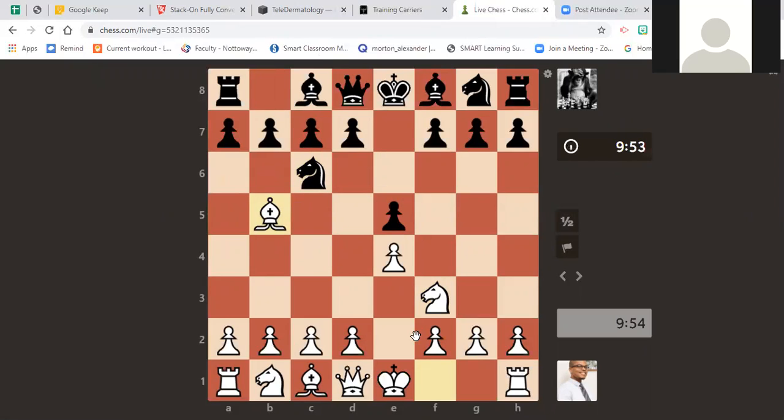Ruy Lopez position. Bishop to b5 attacks the knight and puts pressure on the pawn. Normally you don't take the knight unless you want to go for an exchange variation of the Ruy Lopez — I don't usually do that myself, I usually castle. If knight here, I'll protect the pawn. If pawn here, I'll push — takes takes with the queen and then take the knight out later.